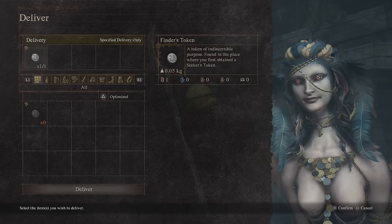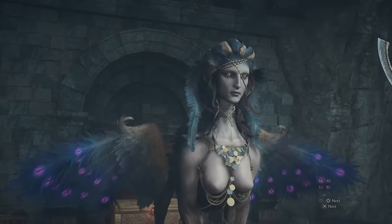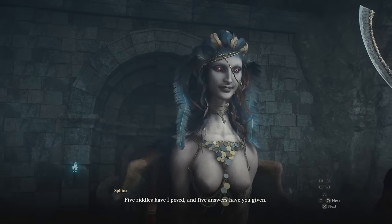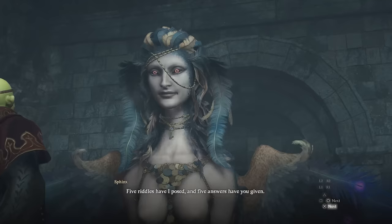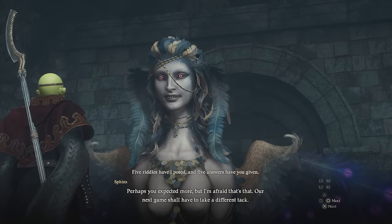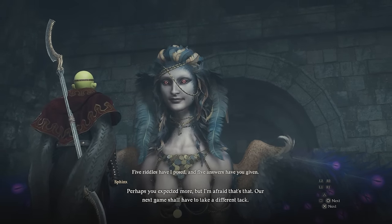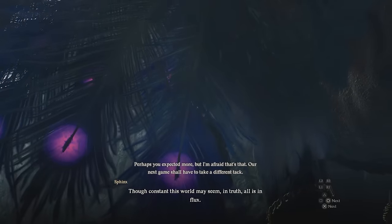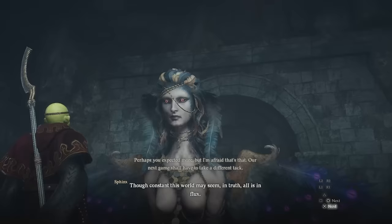Once you've got the token, fairy stone yourself back to the port crystal at the sphinx shrine and prepare to hand it back to the sphinx — but before you do so, you have an important choice to make. When you hand in this token, you'll be done all 5 riddles for location 1 and the sphinx will set off for location 2 very quickly. You can either hop onto her back and catch a ride over to the second shrine, or you'll have to walk there yourself, which isn't terrible but is slightly less efficient.